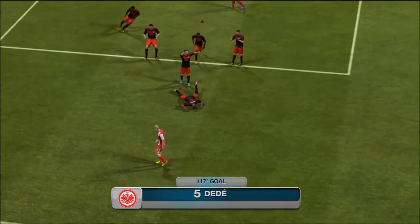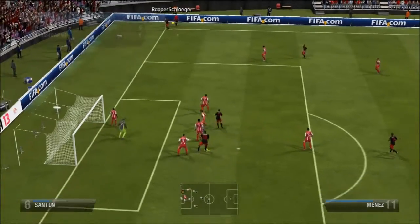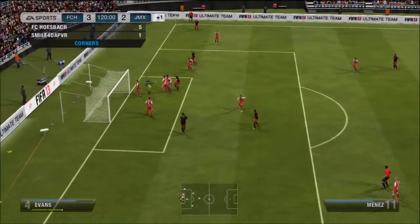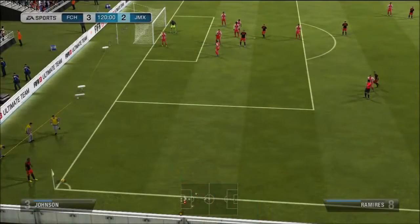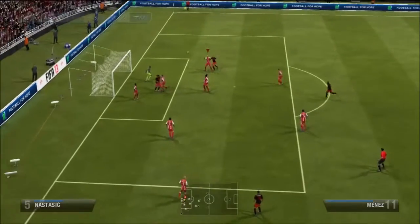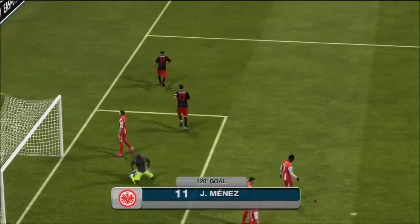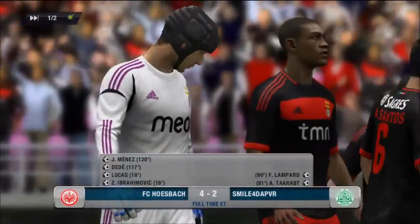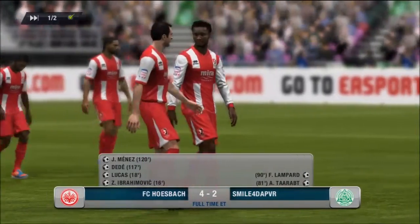He gets another corner, whips it in — we manage to defend it, Alhavsi making a good save, then another good save. But the inevitable happens in the 120th minute: Valbuena knocks one in and Jeremy Menez wins the header at the back post to seal our fate, rubbing salt in the wound. That makes it 4-2 and we will not be getting an upgrade.